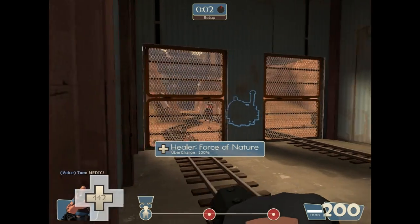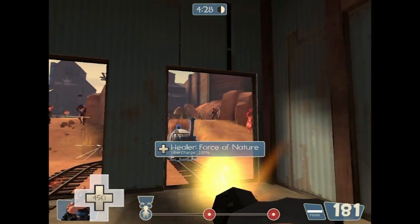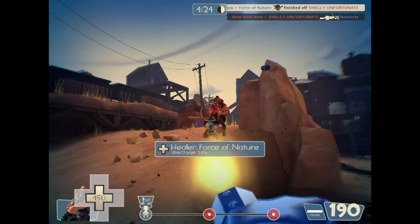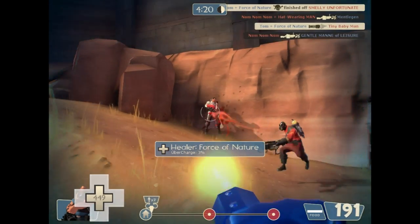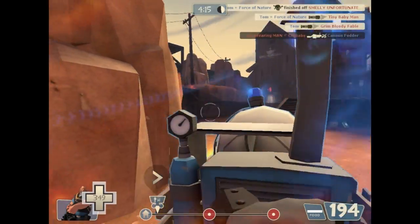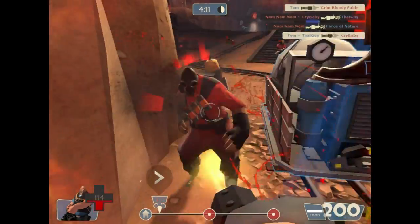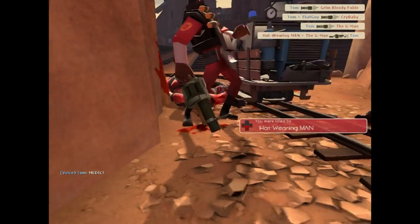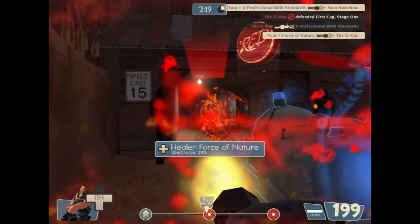Next one is called Payload. You can see at the bottom there's two points I've got to capture. But the way you capture these points is you've got to move this cart. And to move the cart, you've got to stand near it. The red team, to stop it, has to kill you or stand next to the cart and they'll block the cart from moving. If no one's moving the cart, after a while the cart will slowly move back to its original spot.